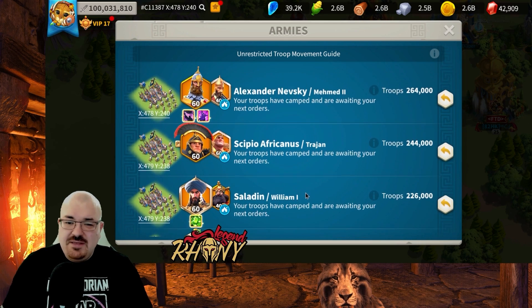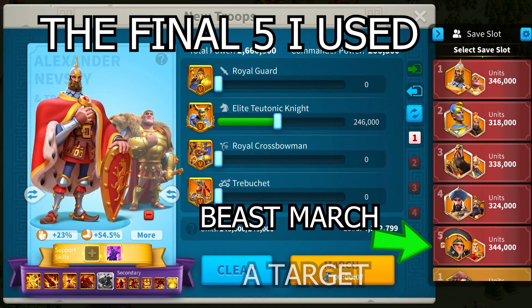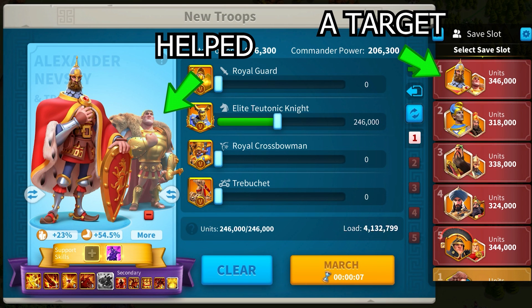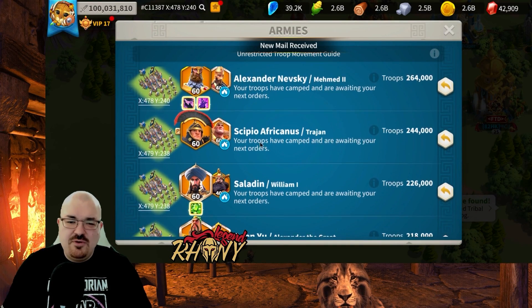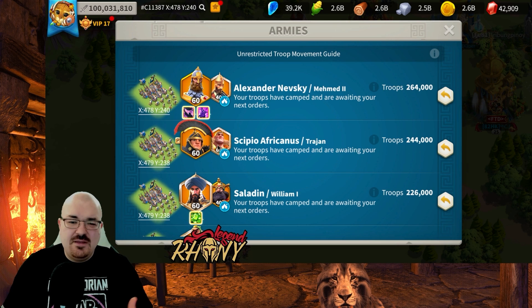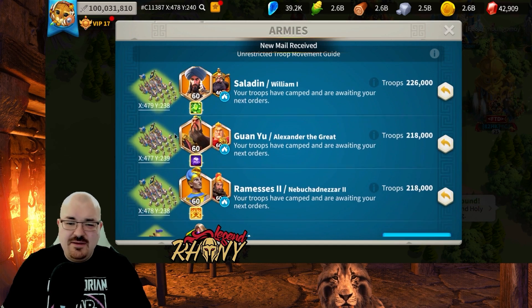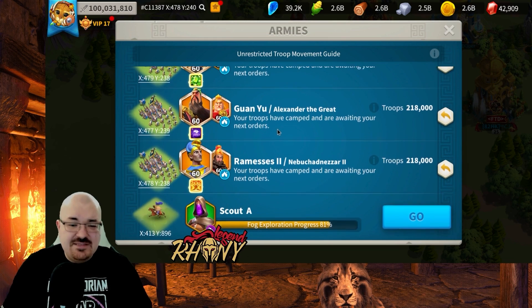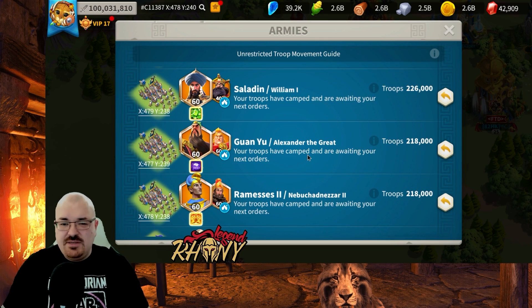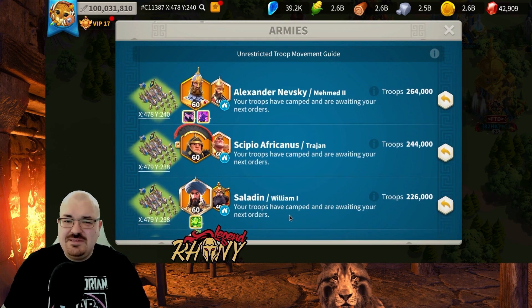These pairings could be switched around — for example Scipio and Mehmed, Nevsky and William, Saladin and Trajan — that could work too. But putting Scipio first, I feel he'll be a target, so the 20% defense and health from Trajan plus his fourth skill defense bonus will be needed, along with the extra troop capacity. The full five marches are: Saladin and William, Guanyu and Alexander, Ramzes and Nebu — and when I unlock my sixth march it'll be Artemisia and YSG, equipment already ready.